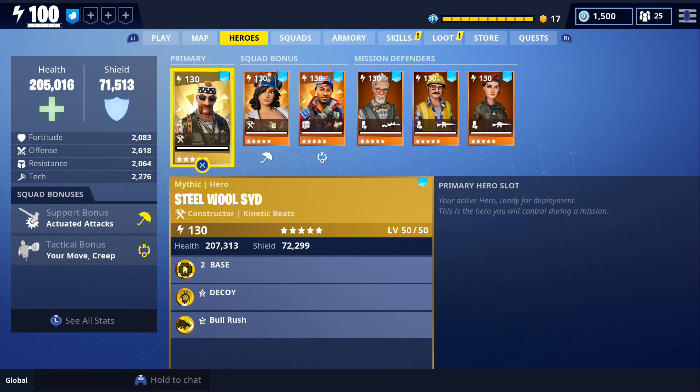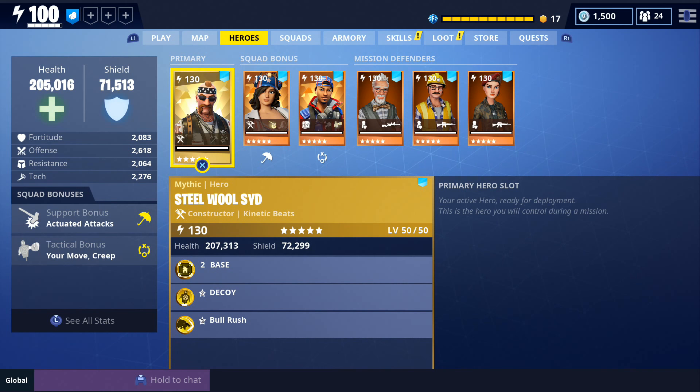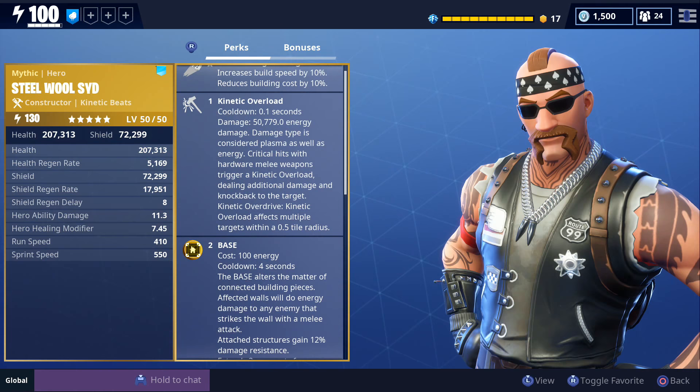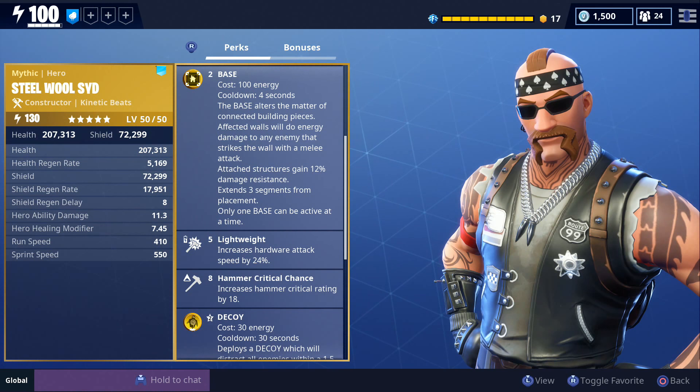This is our first time getting gameplay with the kinetic beat constructor, so I'm going to run through his perks really quick. His three main abilities are base, decoy, and bull rush. He also has creative engineering as well as kinetic overload. He also has lightweight, which is one of the new perks — that's going to increase your hardware attack speed by 24% and allow you to swing your hammer faster.